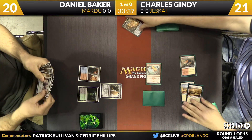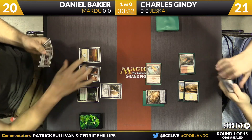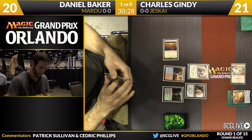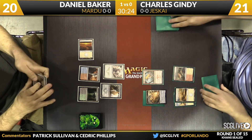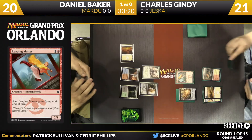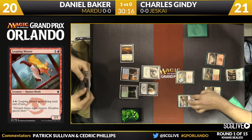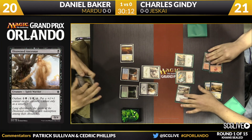An Owed Ancestor from Daniel — that's the type of card where if it wasn't in his main deck I would have sided it in for this matchup. Gindy attacked with the Leaping Master. Baker plays a Plains and then the one-one Mardu Hateblade.